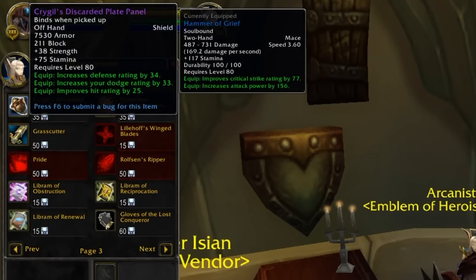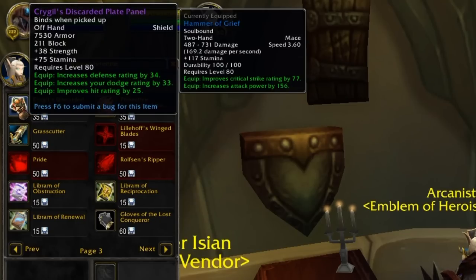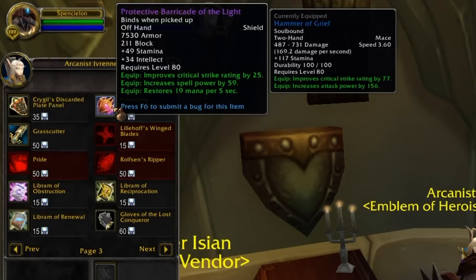There are a few different item level 200 shields you can get in Phase 1. You can get a Titansteel one crafted by a Blacksmith, you can get one from Culling of Stratholme Heroic, or you can buy one from this vendor for 35 Emblems. They're all very similar, so which one you get isn't going to make too much of a difference. On the basis that you could get one crafted for gold or get one dropped from a Heroic, this would probably be a last resort for me. But if you did want this shield, it gives you Defense, Dodge, and Hit, as well as Stamina and Strength. The Protective Barricade of Light is your typical Holy Paladin or Resto Shaman shield with Crit, Spell Power, and Mana per 5. Again, you could probably get better, but if you've got 35 Emblems and you're about to go into Naxx still using a Green Shield, probably pick this up.